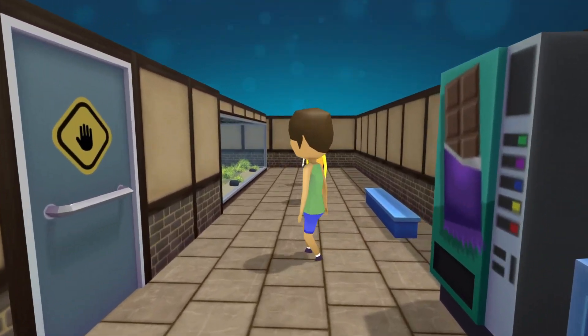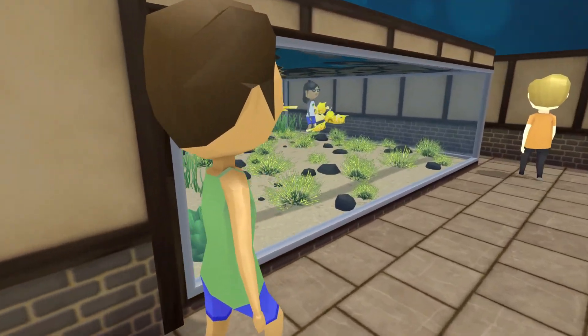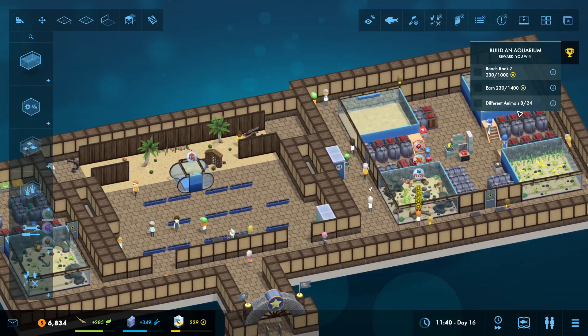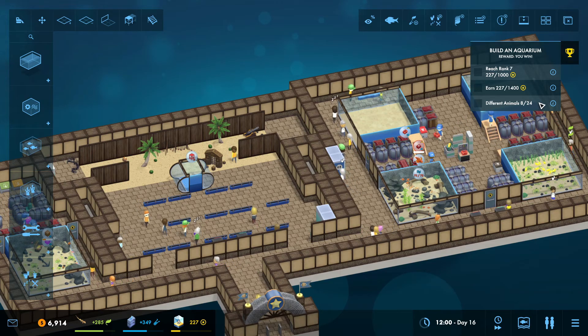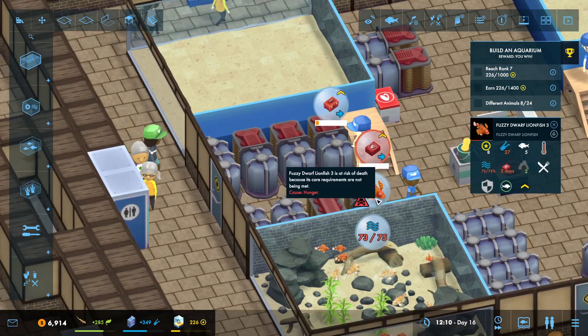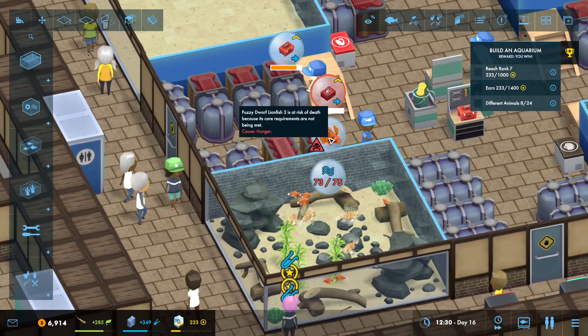In today's video we are gonna see if we can complete this place, and that includes right over here. We have 24 different animals in this game - holy goodness, that is crazy! Okay, well these fish are about to die.